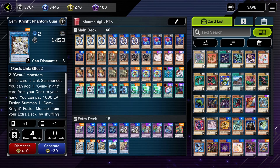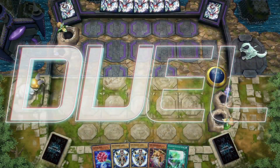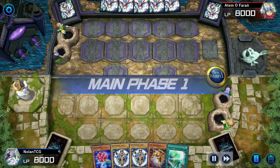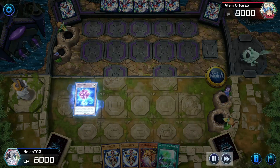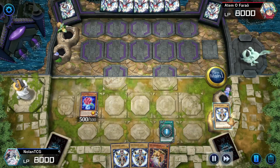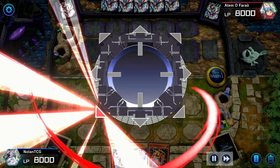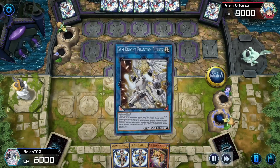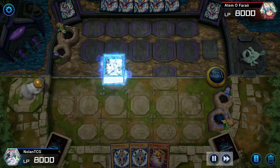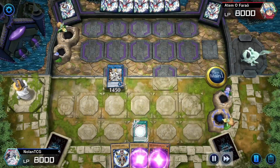Now we'll get into the combo video. This is essentially what happens when you have a suboptimal hand. This is actually one of my ranked matches in Platinum 2. We're going to have to reverse the order of the FTK — going into a 2000 burn, then two lots of 3000 burn. It's a rather awkward way to play the deck, but you'll hit a point where you think you can't do the FTK, and then it will just unwind in front of you as you get resources back.